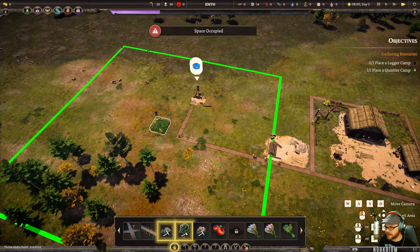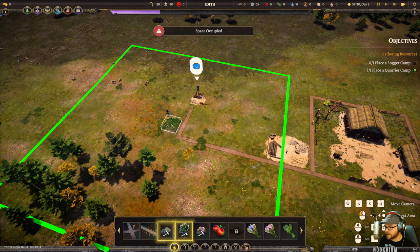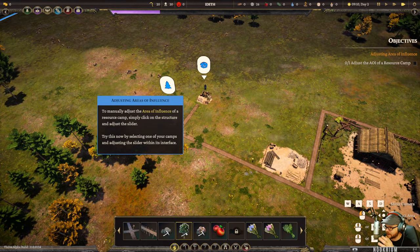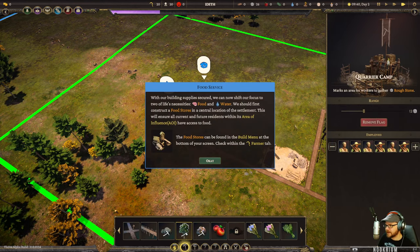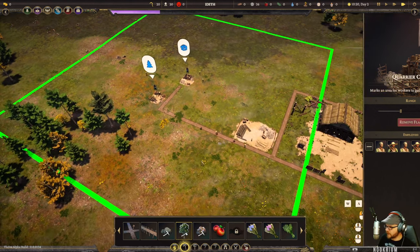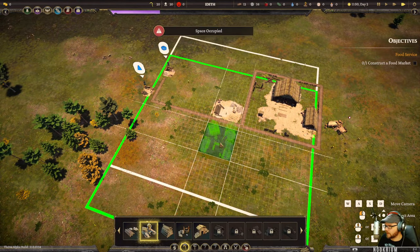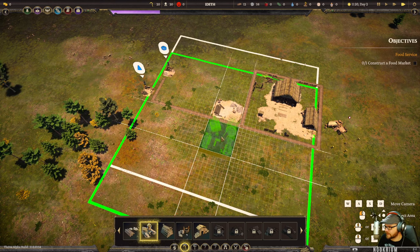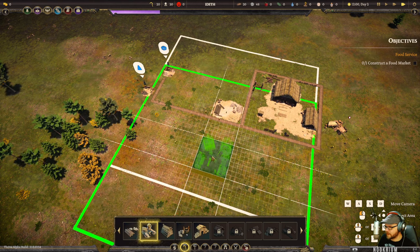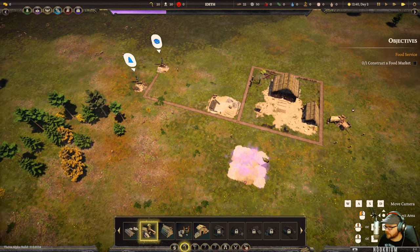Now with supplies covered we can shift our focus to food and water. We want to get a food market - people need to live next to it. Let me get a road going over there. I want to see if I can figure out how to get a roundabout in here somehow, because as we all know there's really no point in building a city unless you've got a roundabout.